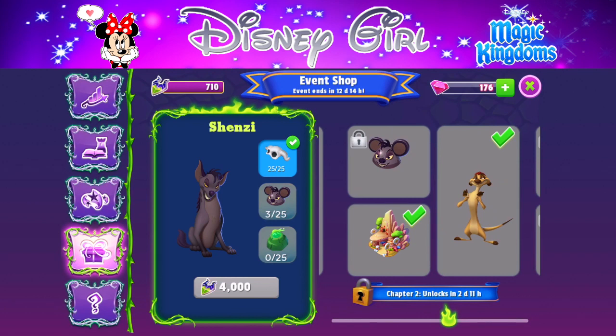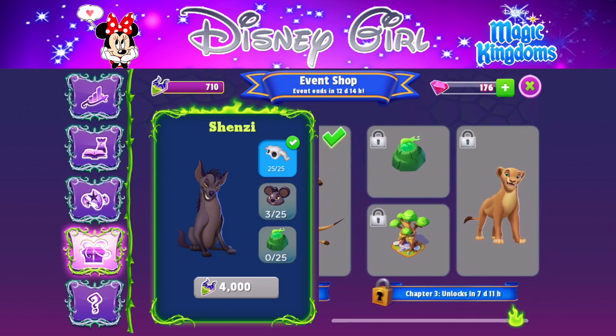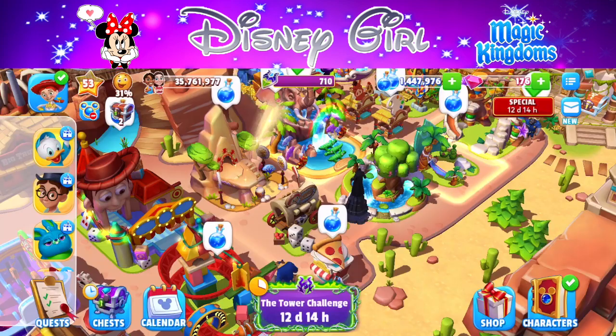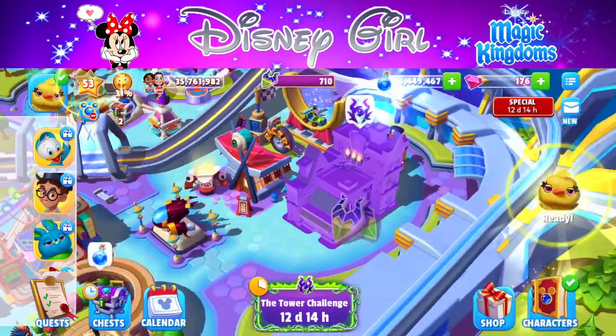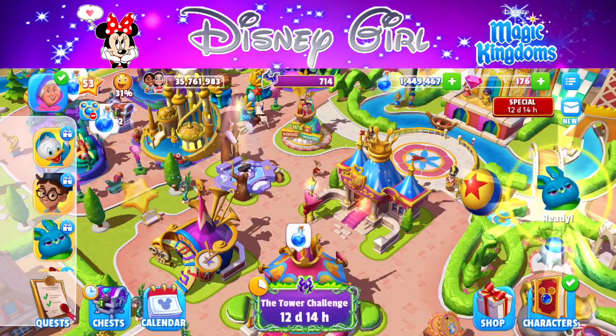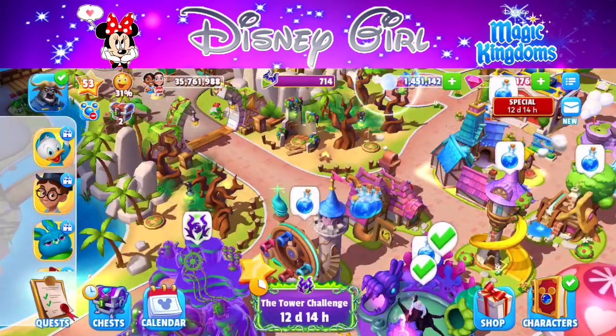The price of Shenzi's next character token — the ears hat — is probably around 450, highest maybe 500. I'll predict 450, and then the last token is usually the most expensive. Hopefully Nala and the attraction will be only 1,500 each, but there were no leaks for those costs, so we'll have to wait and find out.